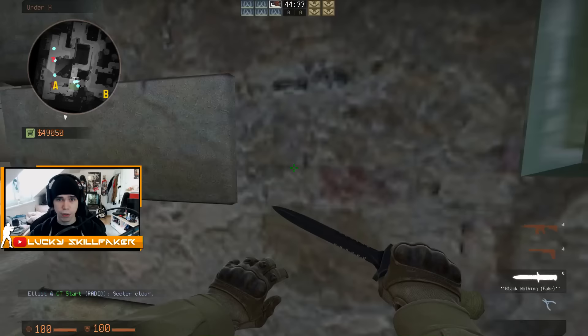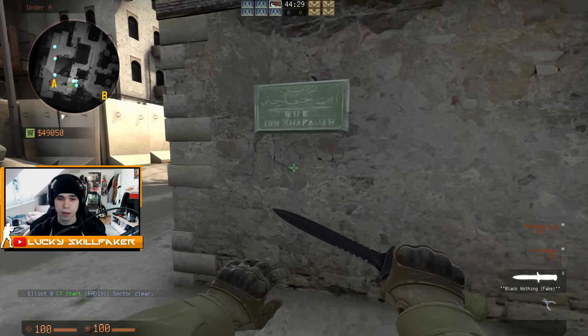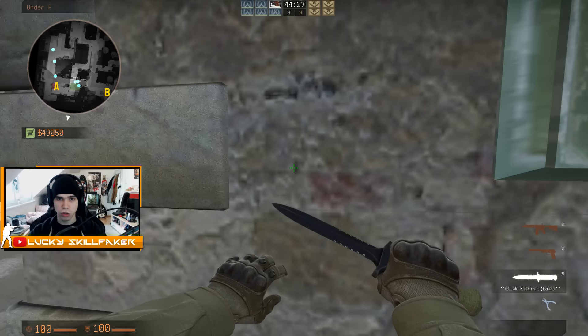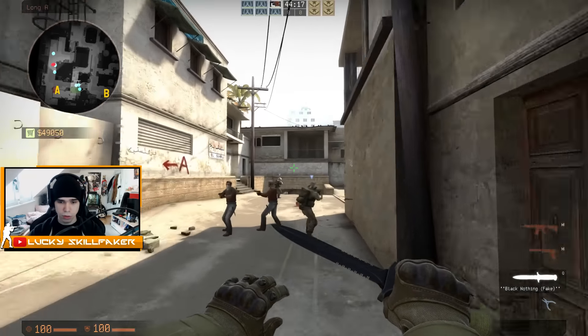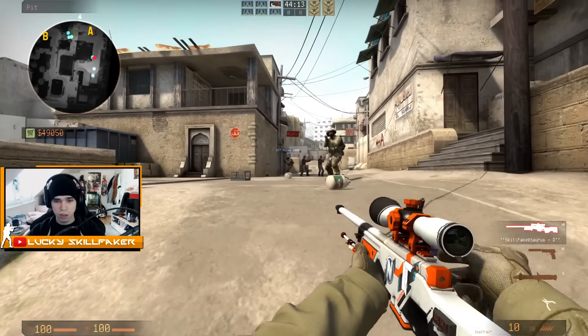However, this right here can still be useful — this will be our first technique called shoulder peeking. Shoulder peeking is there to bait out an AWPer. So what you want to do is basically just go out really quickly, show your shoulder, and do it like this. You want to have a certain timing so he's not able to shoot you, and usually what an AWPer will do is sit in pit with his AWP and just hold this angle.